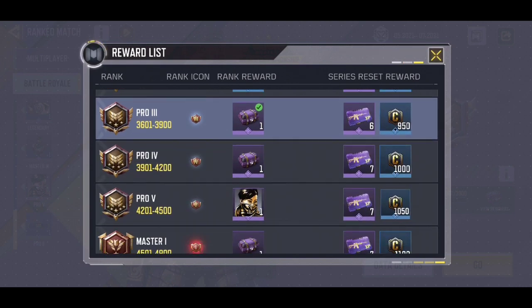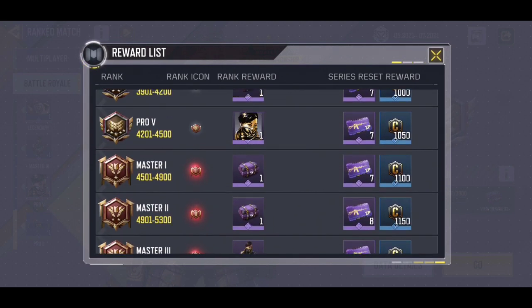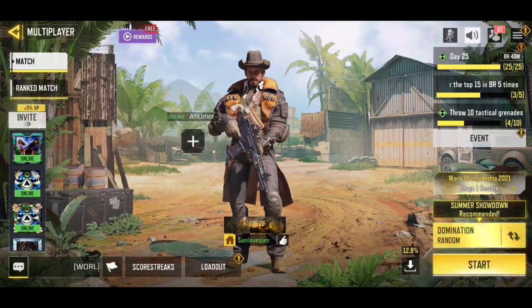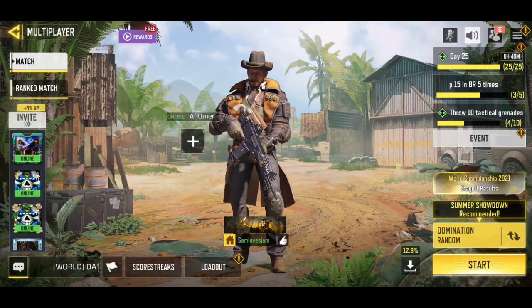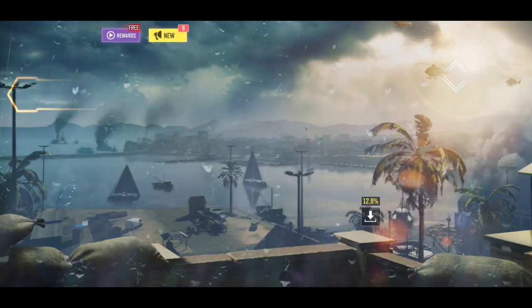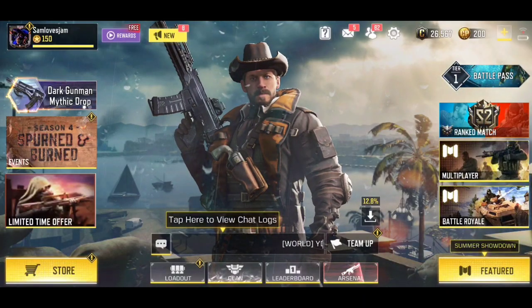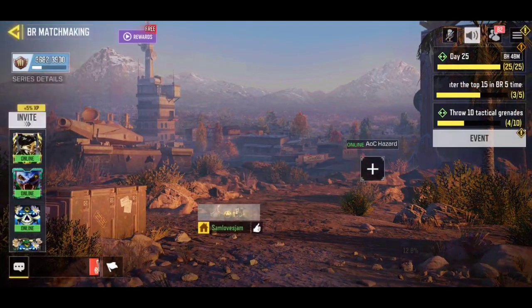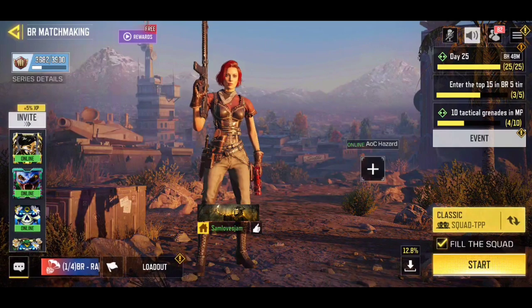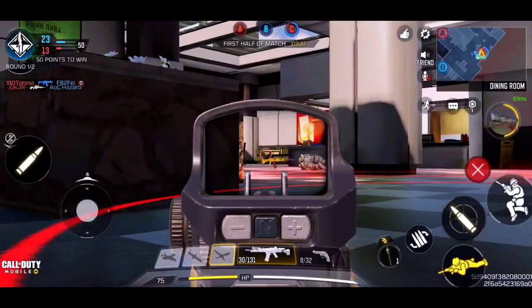You can also play battle royale matches to get this crate. As you can see there are a lot of crates available. You can go to ranked matches by going to multiplayer and clicking on the ranked match option. That's how you get the axe for free — through ranked multiplayer or battle royale matches.